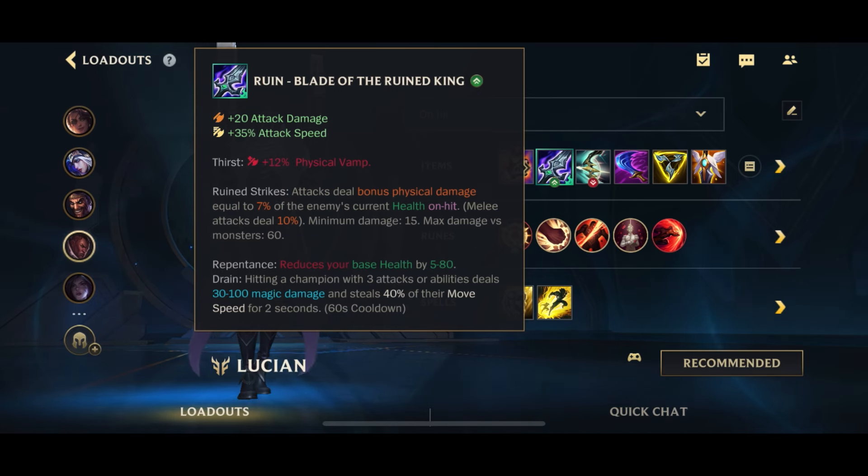With BORK you get the attack speed, the AD, the physical vamp, and of course the on-hit current health damage, plus the drain passive — very very useful on Lucian because he can proc it really quickly due to his rapid auto attacks.